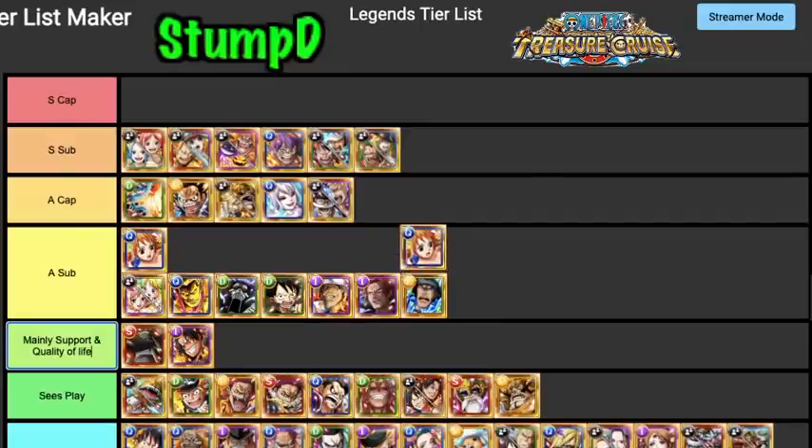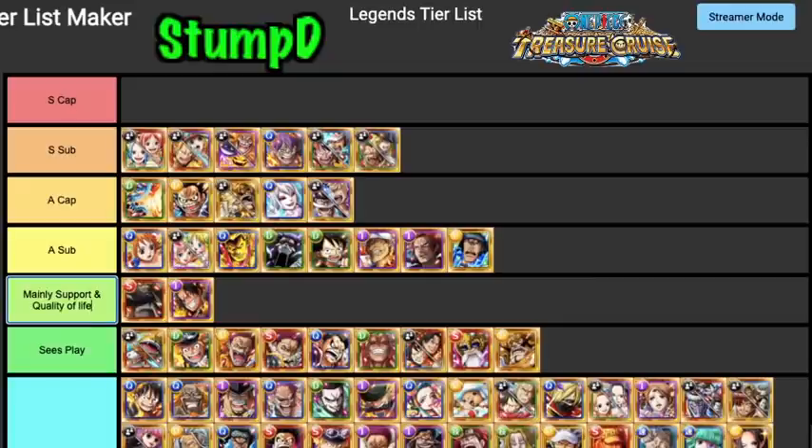Onami is definitely an A Tier Sub. Her conditional boost on defense down — setting the defense to zero — is absolutely insane. She's basically an extra four times damage as you set defense to zero and get two times damage against that. She's really good. The downside is if they have full immunity it just absolutely shafts her.